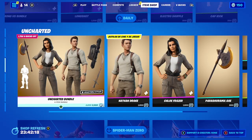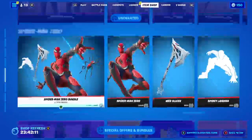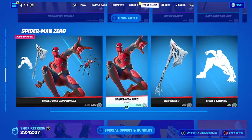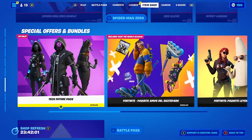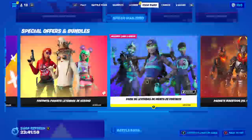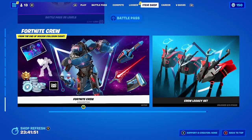We still have Uncharted in the item shop, Spider-Man Zero, the Detect Feature Pack in the bundle section, and the Fortnite Crew. I hope you enjoyed watching the item shop with me today. I hope to see you tomorrow — stop by my channel on YouTube and Twitch at URL 0752. Thanks a lot, have a great evening, bye bye!